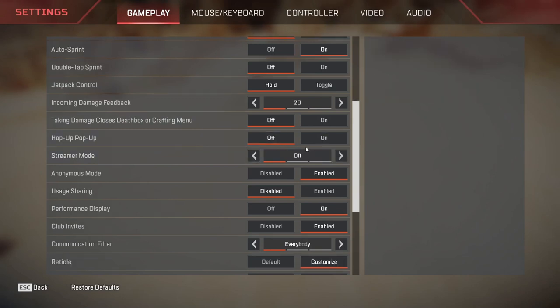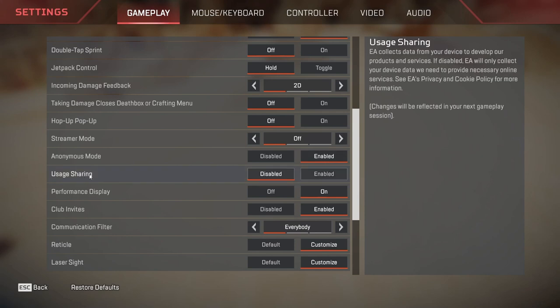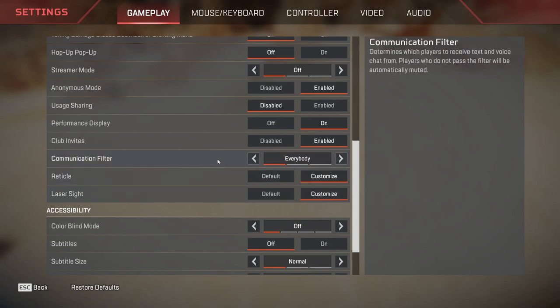Hop-up popup is turned off. Streamer mode is turned off — if you guys are a streamer you can turn it on as it will provide some anonymity. Anonymous mode is enabled — again, if you are a streamer you can enable this. Usage sharing is disabled. Performance display is on, which will display your FPS and stuff. Club invites is enabled — you can also disable it, not a big deal. Communication filter is set to everybody, which means whatever you send or say will be heard or seen by everybody on your team.